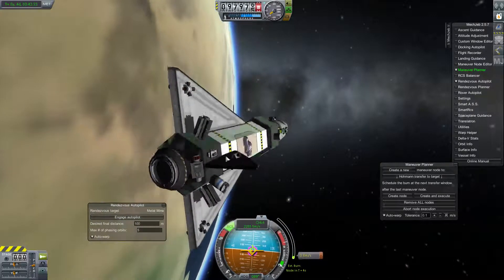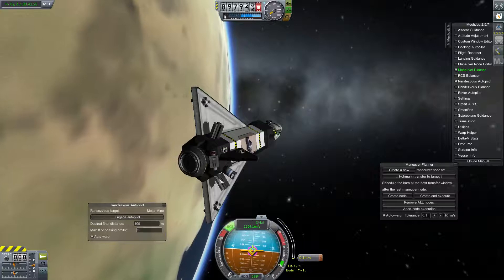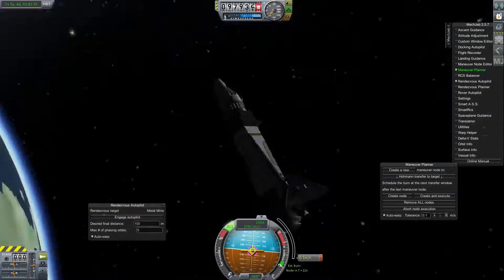And that's the awesome part about being able to build stuff in space — I don't need any liquid oxidizer, engines, or anything like that. It's just super handy.